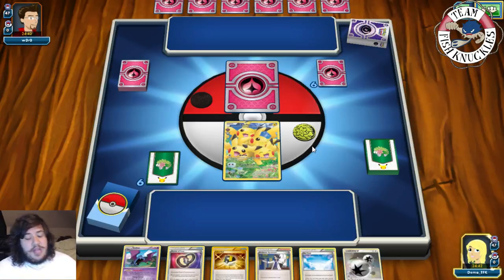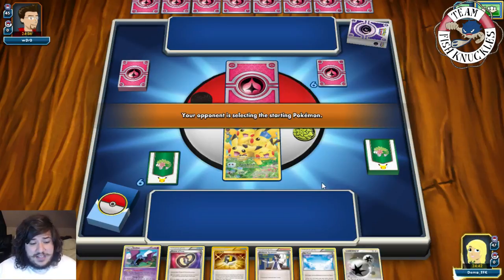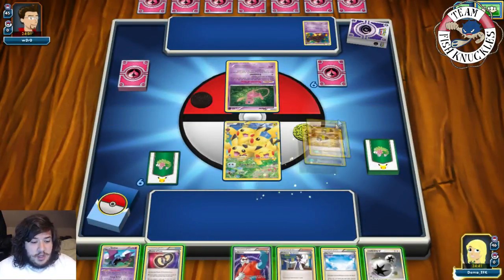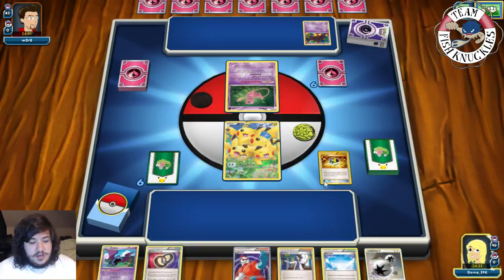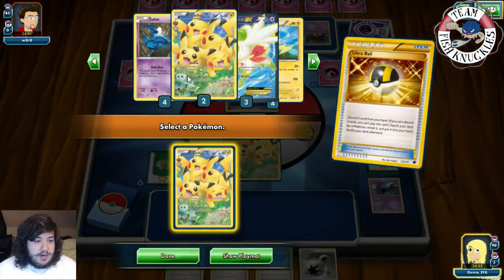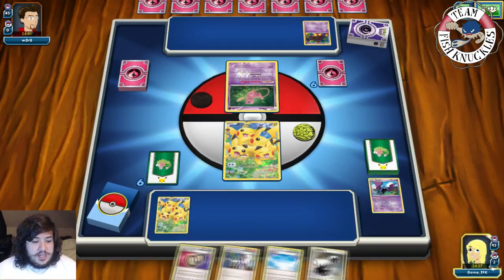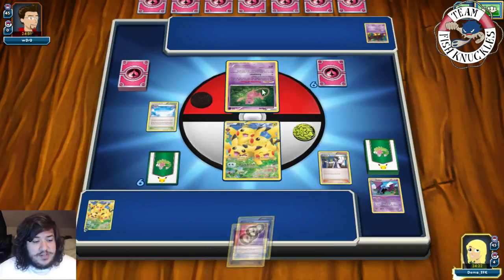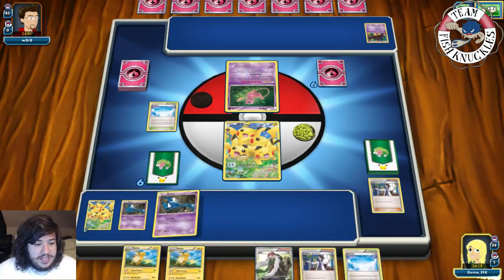We got a Pikachu, Ultra Ball, Skyfield, and some stuff to work with. With Ultra Ball I'll discard Puzzle of Time and Golbat to grab another Pikachu, guaranteeing an attacker next turn. We find a Mew and Pumpkaboo in the search. We put the Pikachu down, attach DCE, play Skyfield, and Sycamore discard our hand drawing seven cards looking for Zubats. We find double Zubat and pass.